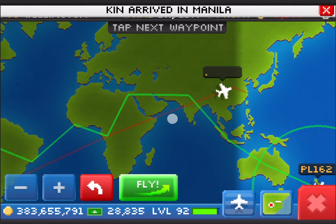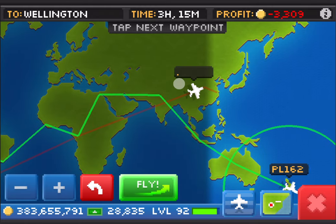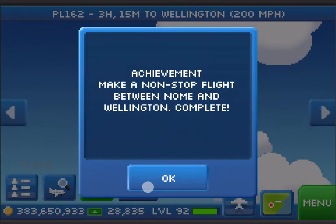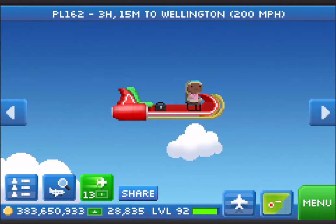So zooming out a bit, you can kind of see the crazy flight path I ended up taking. I pretty much only needed to unlock 3 level 1 cities and then use the existing level 3 cities I already had. So I was pretty surprised — pushing the fly button immediately unlocks the achievement. It's saying it'll take 3 hours and 15 minutes to complete this longest flight.